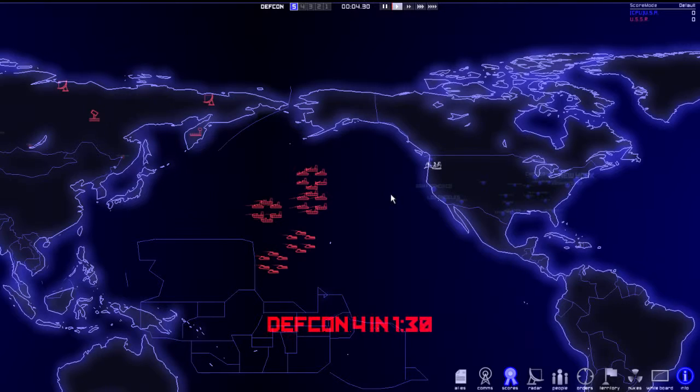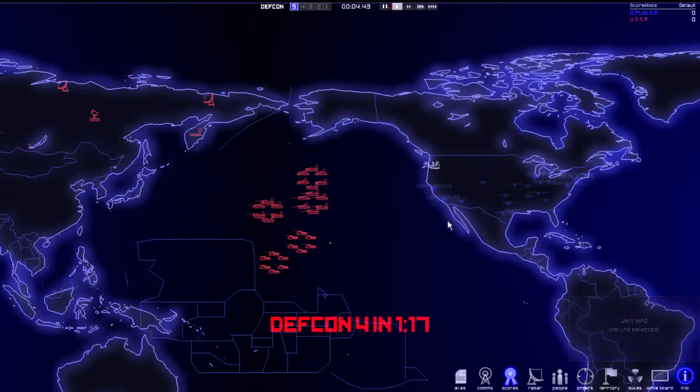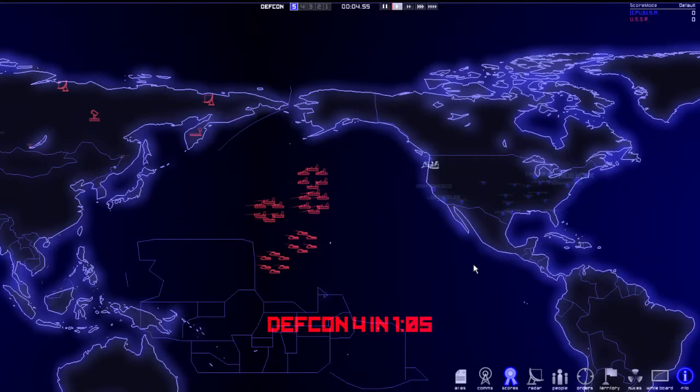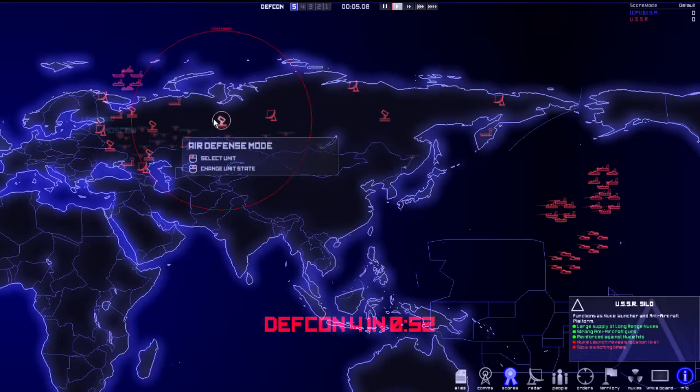We can't launch any attacks until DEFCON 3, so we're not at war until DEFCON 3. We can't launch nuclear strikes until DEFCON 1. The strategy is going to be: I'm going to park these subs south of the United States and south of Mexico. They are going to launch some surprise attacks on the cities. What I have to do is knock out these silos. Once the silos launch, they actually reveal themselves. So if you can hit them quickly after their first launches, you're going to knock out the majority of their missiles.